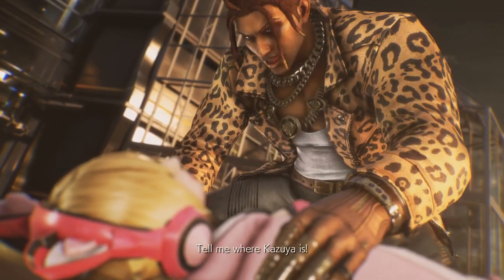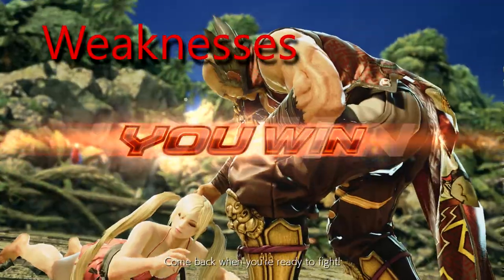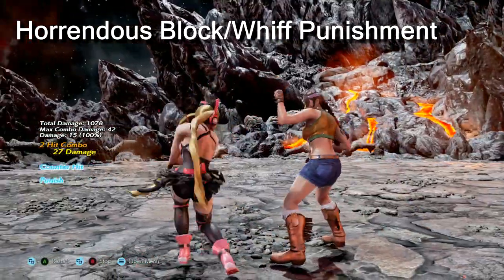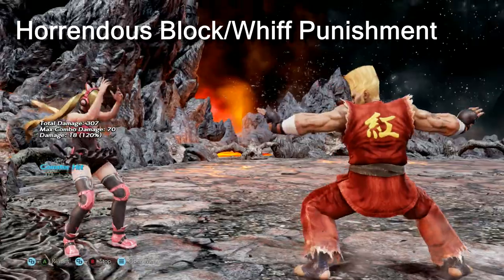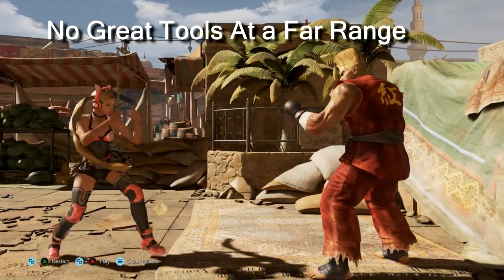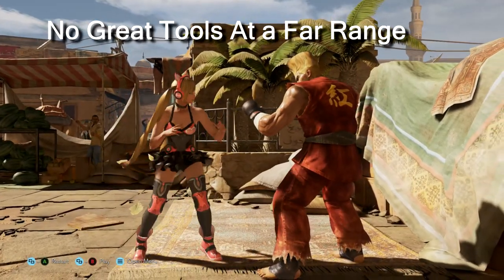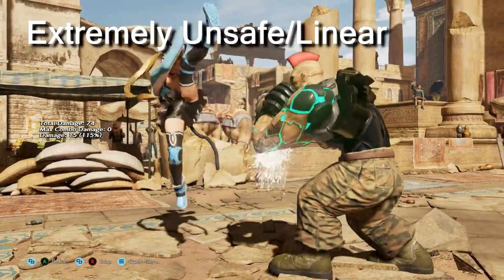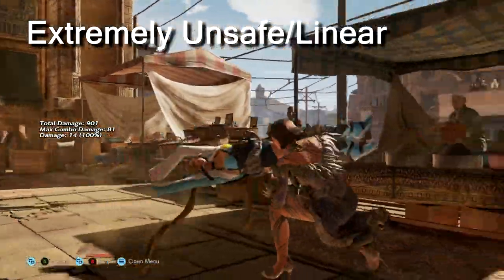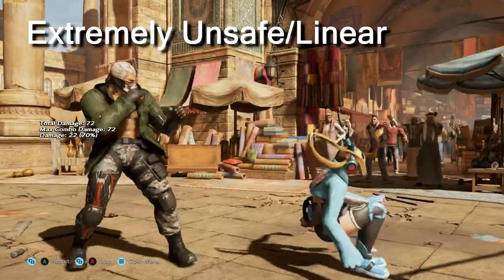Chloe has improved a lot since Season 1 but she still has some glaring issues. Horrendous block and whiff punishment: Lucky Chloe has some of the worst punishing tools in the game. No great tools at range: with the exception of a couple of moves, Lucky Chloe really struggles outside of 0 to 1 range — many of her tools whiff unless you are close to the opponent; her down forward 4 and down back 3 are victims of this. Extremely unsafe and linear: Chloe is often recognized as a high risk, high reward character. Her up 3 hop kick is minus 15 and her linear back turn moves mean going for big options can leave you in a very bad scenario if your opponent knows how to react properly.